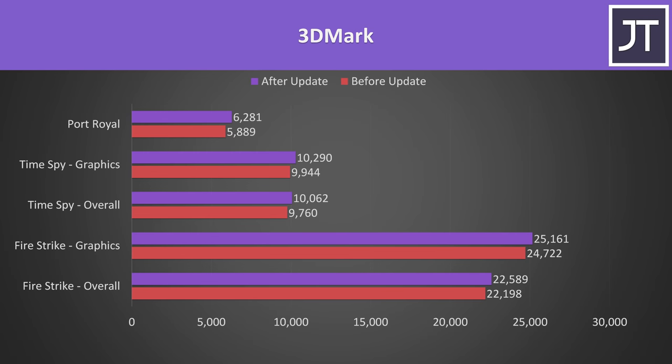Just before the games, let's look at the 3DMark results as these are typically GPU-heavy. The updated results are shown in purple, and in all tests the updated system scored better — though the differences aren't that big. The TimeSpy graphics score is about 3.5% higher, Firestrike graphics score has a 1.8% improvement, and the Port Royal ray tracing test was around 6.7% higher after the update.